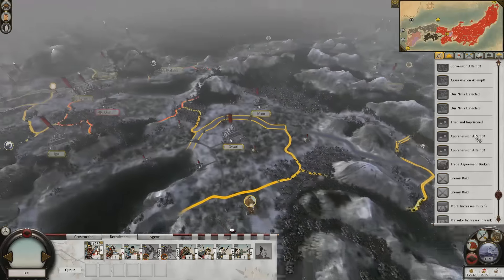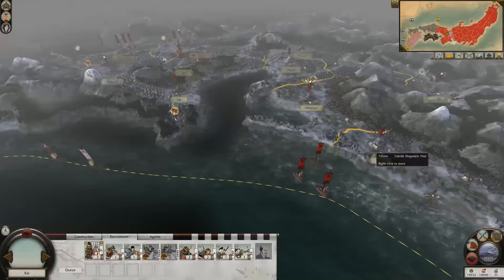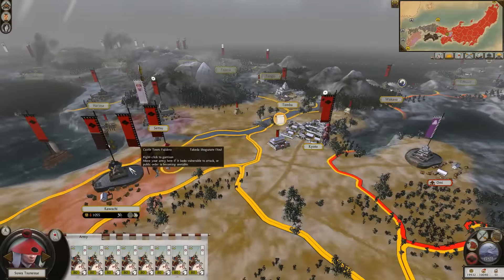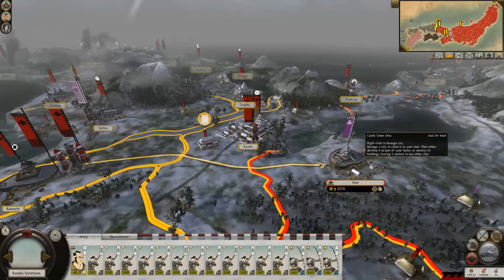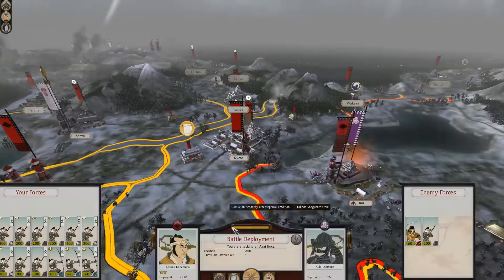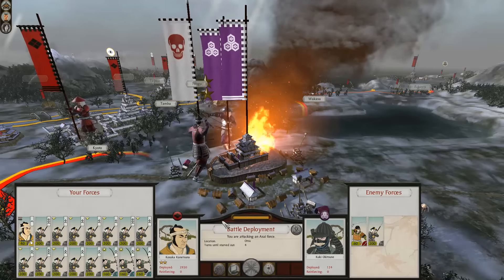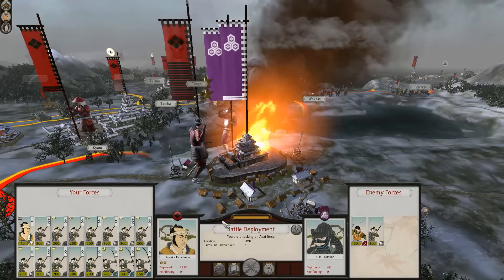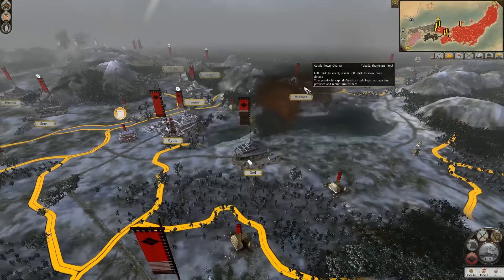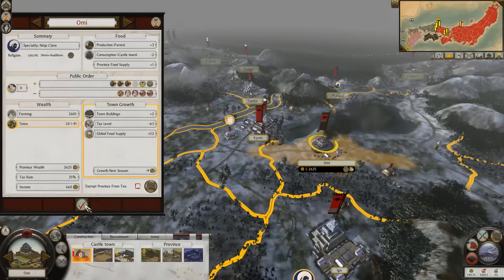We've got plenty of money coming through but our income dropped significantly — maybe because of the trade. How about you come and take them down? No need to send any of these guys down there. We got this. That'll get rid of them, and I'm not going to let them come back. And they're gone — thanks for making it very easy for me.